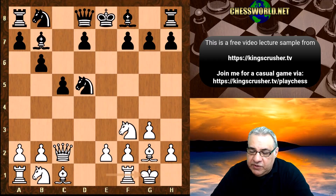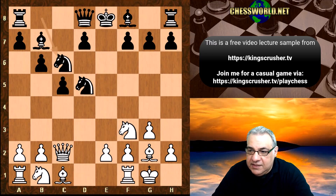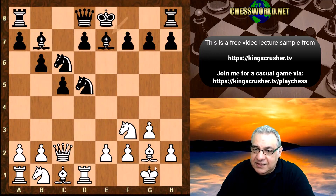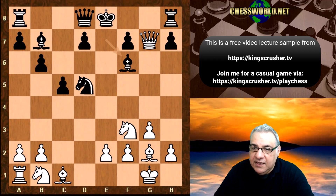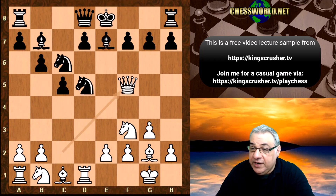We have white castling. E4 is tempting but the white king's in the center, so here we have white castling. Knight c6. Rook d1, Bishop e7 - and you might ask, hold on, isn't d5 hanging? No, if Rook takes d5 there's Knight b4 forking Queen and Rook, and this is not enough compensation. There's Bishop f6 here as an example that will be better for black. So we actually have Queen f5 instead.